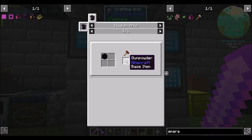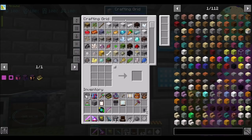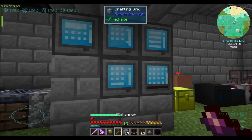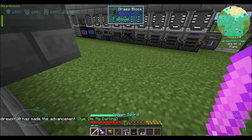We're going to need the dye casing, which is going to be gunpowder and obsidian, but that shouldn't be a big deal. So boop, boop, and boop. And Bob's your uncle.